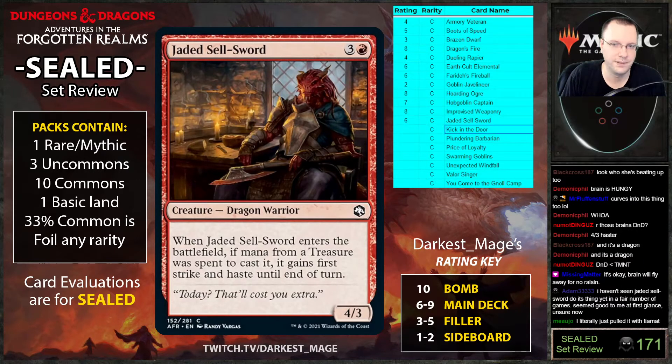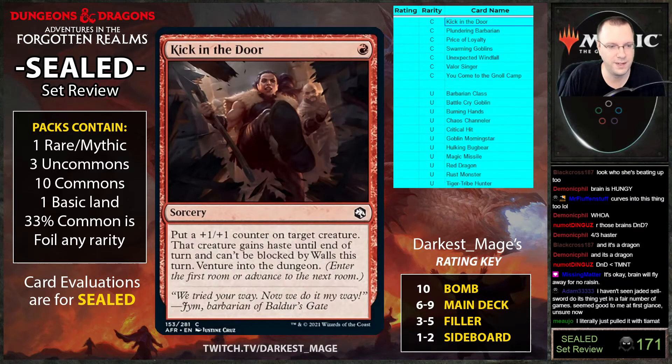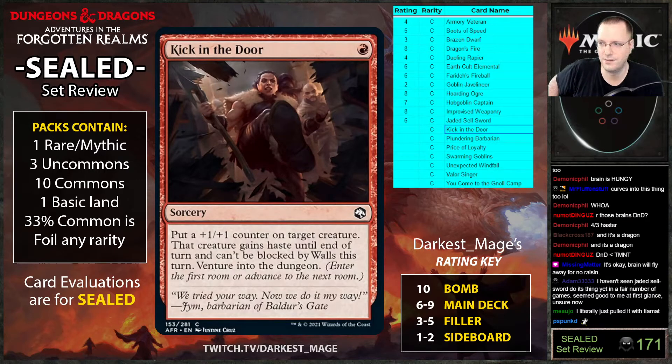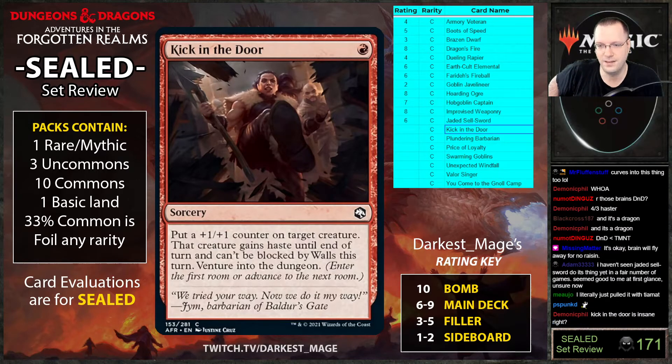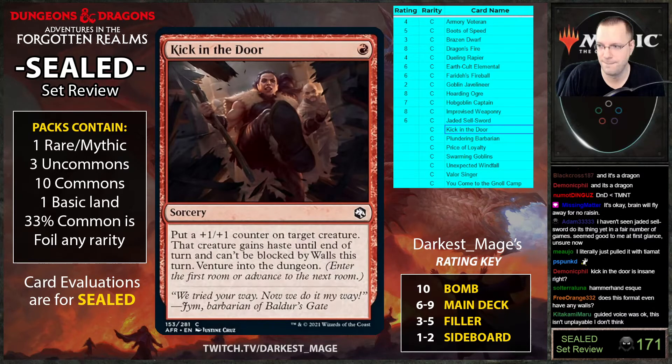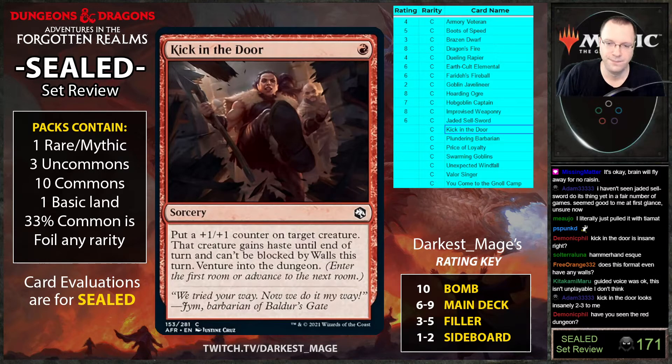This is the only red common venture card — there are 33 venture cards and red doesn't get to do it except for this one and one rare. The card puts a counter on target creature, gives it haste until end of turn, can't be blocked by walls, and ventures into the dungeon. Feels like a Battle Growth or Hammerhand variant, which were never really exciting.